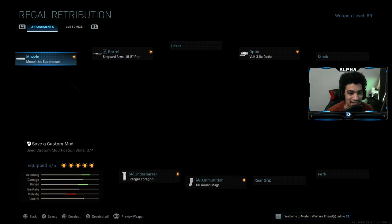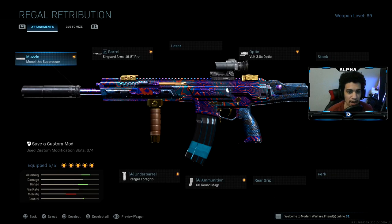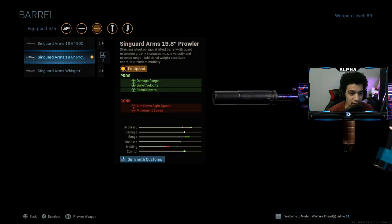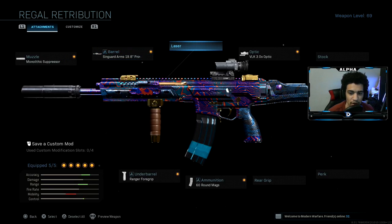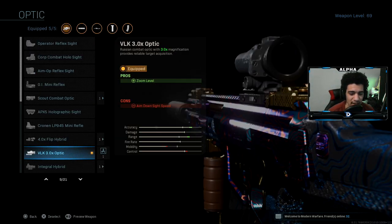As you guys can see, I have on the Monolithic Suppressor for suppression and damage range, because that's what you definitely need in Warzone. I also have on the Sievert Arms 19.8 Barrel, which gives damage range, bullet velocity, and recoil control — that's one attachment that helps with zero recoil. Then I have on the VLK 3.0x Optic Sight.